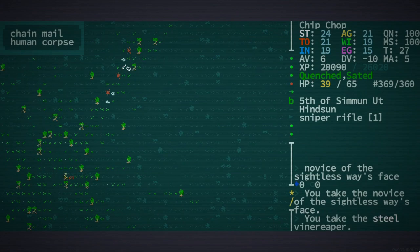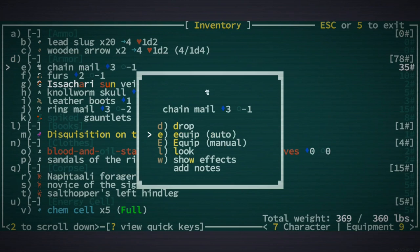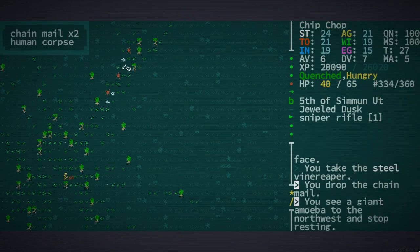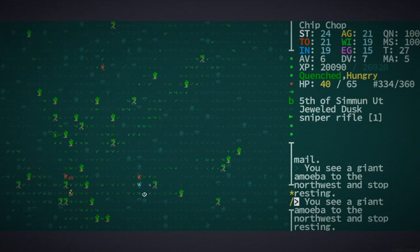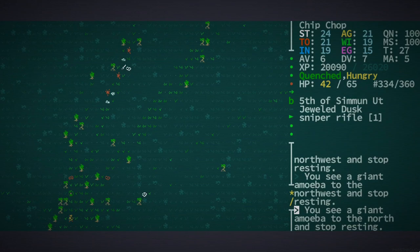I'm overburdened now, actually. Hold on, I need to drop that armor I'm carrying around that I don't really need. Giant amoeba - I don't really care about a giant amoeba. Okay, it seems to care about me though.